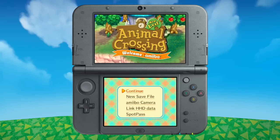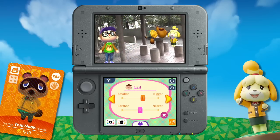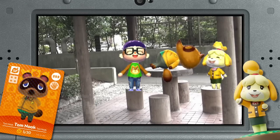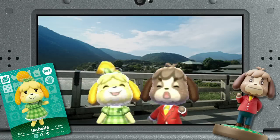Here on the title screen, you can pull up the Amiibo camera. Line up the villagers however you want and take pictures to your heart's content. Tap an Animal Crossing series Amiibo figure or card to invite that villager over for a picture — it's an instant photo op!